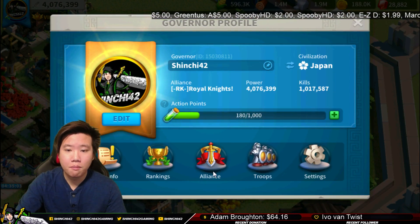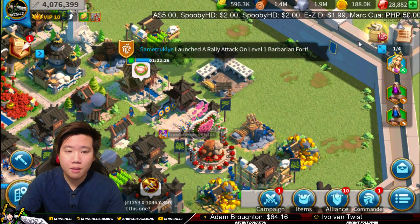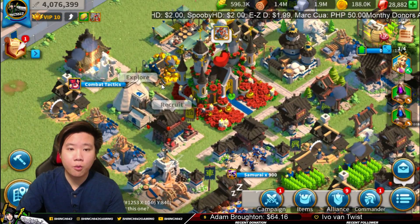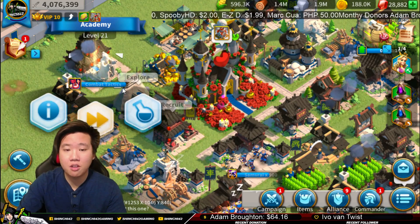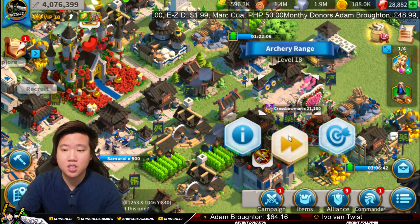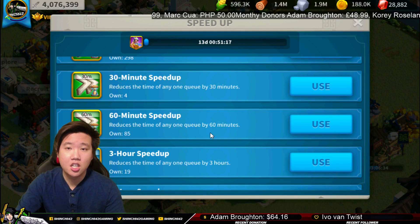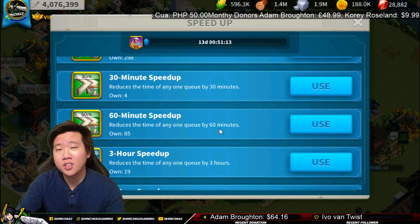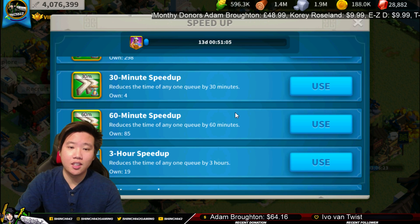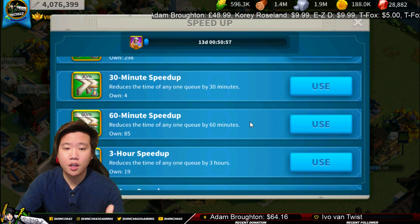My priority right now is to gain more troops because I only have about 135k troops and my T4 units aren't that much. If there's a war I can't do much, even though my power is like 4 million. My city hall is level 21, I have T4, and I'm working towards my research — but I think I'm going to slow down and build some troops, focusing my universal speed ups into troops. I don't advise this for free-to-play players; if you're free-to-play, minimize using universal speed ups and use them more on research and building structures.